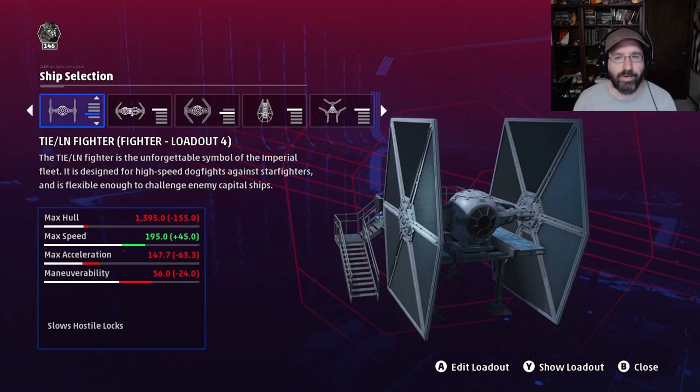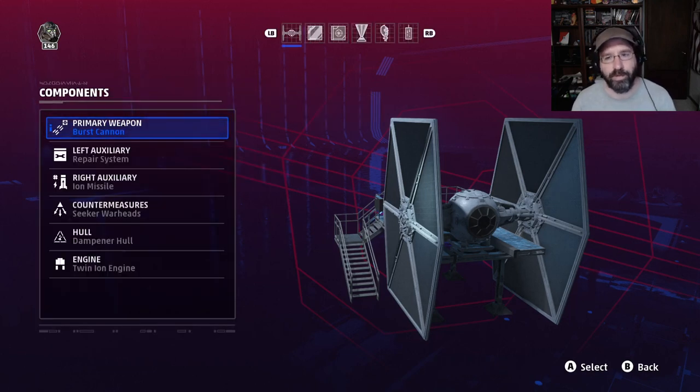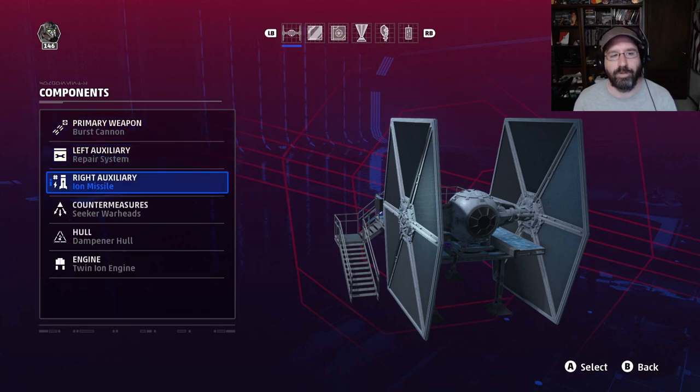The disabler is also a great build for low-skilled and new pilots. New players have a really hard time contributing in battle — they don't have the skill to target well and get shot down quickly. But if that ion missile lands, that enemy ship is disabled, not a threat for a bit, and becomes an easy target. This is a great build for new players.